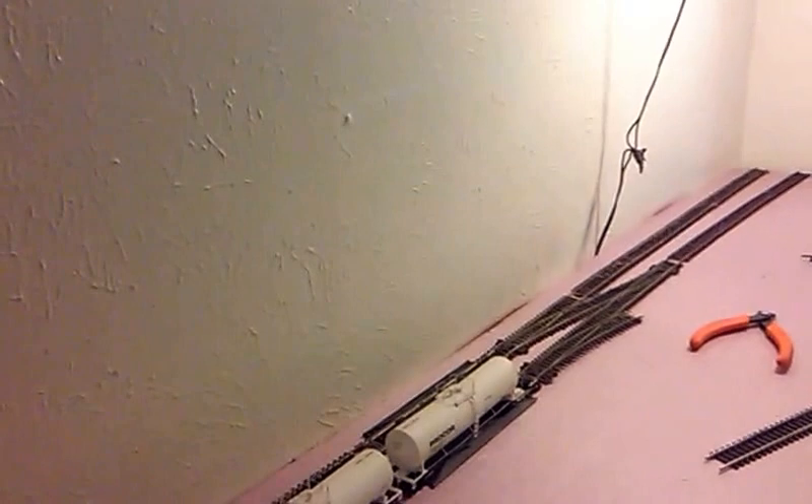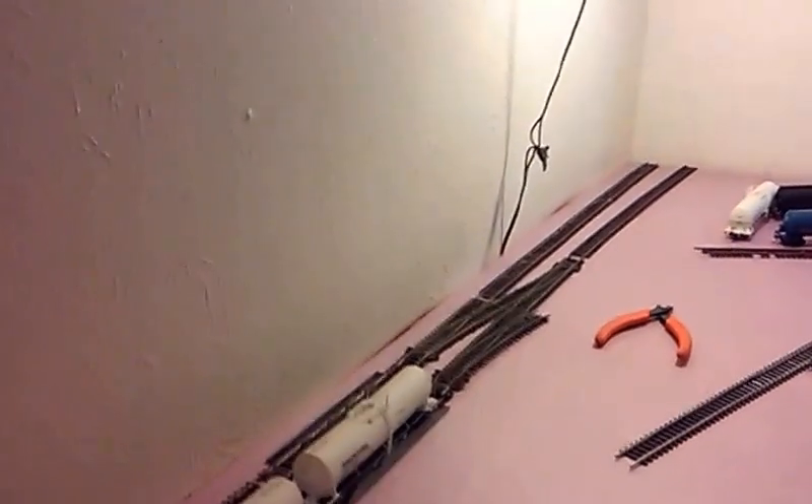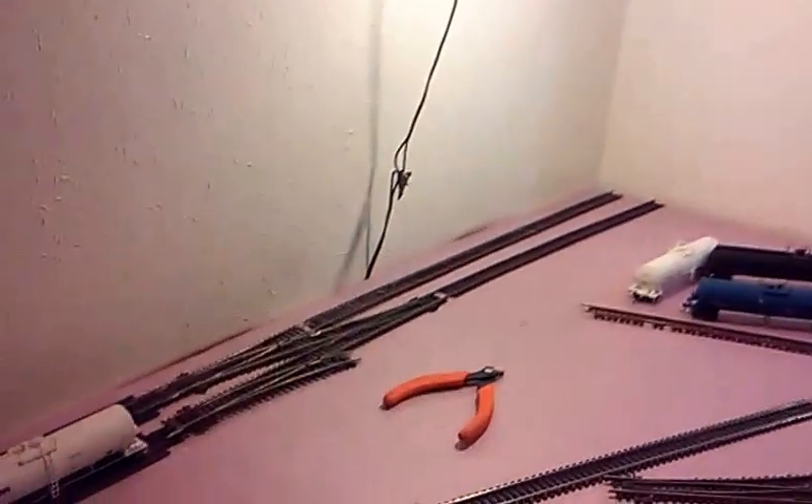I said I was going to go prototypical on this layout, but the room for HO in this design of a layout is too big. So I'm going to have to change it up a little and go non-prototypical. There are two parallel tracks going down from corner to corner.